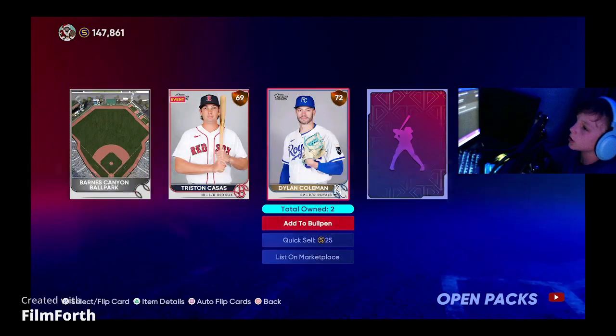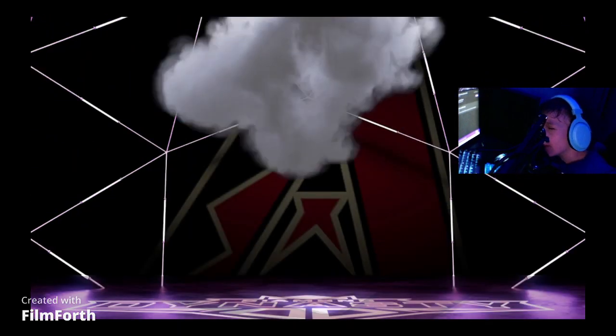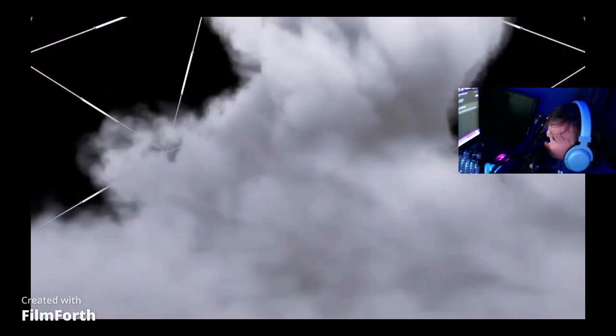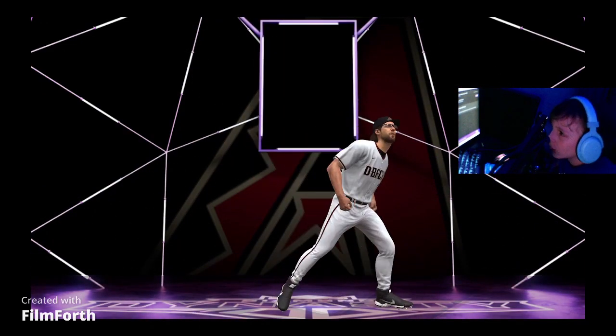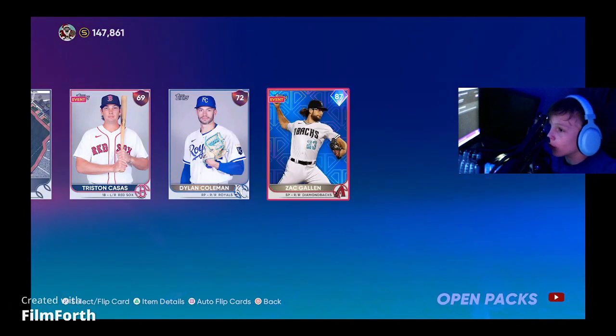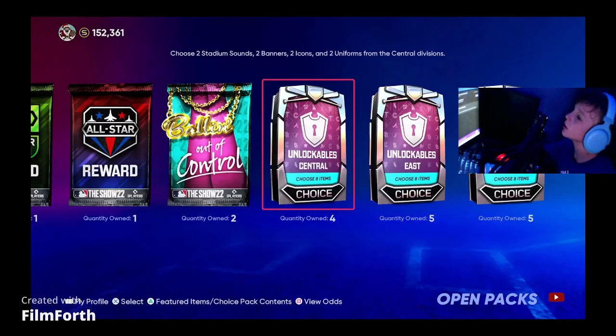And we get a diamond here. Let's check out our other cards — it's going to be Purple Lights. It's not the future player; that's tough. It is Arizona Diamondbacks — that is either Ketel Marte or Zach Gallon. Not really what we were looking for. Vinny Castilla would have been nice. I already have him, so we're just going to get that quick sell in there and make some stubs.